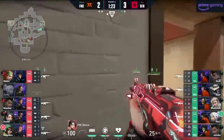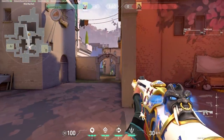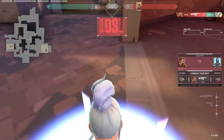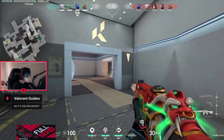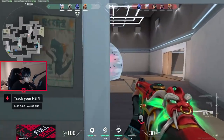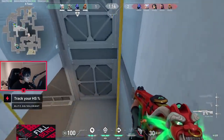Sometimes you have one of those rounds where you lose a duel because of the dreaded 140 damage headshot. It's easy to just chalk it up to not having a Vandal in that situation. But it's important to remember that with a Phantom in hand, you have to set yourself up for different types of fights in order to avoid these unfortunate circumstances.